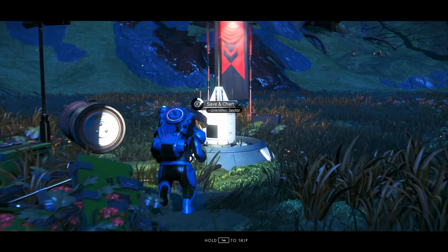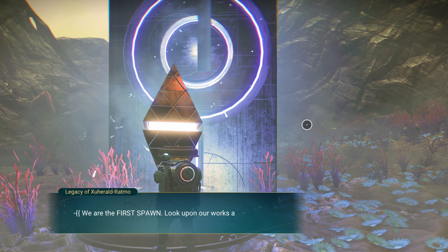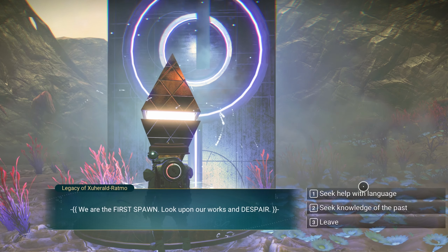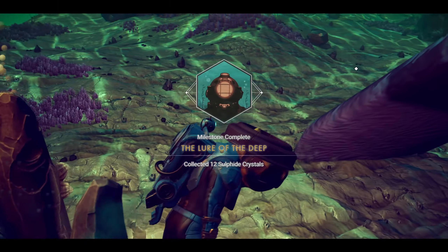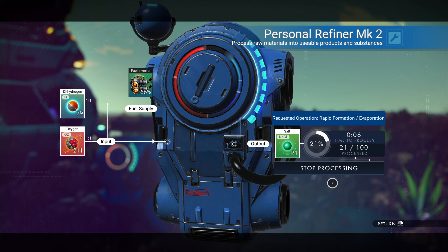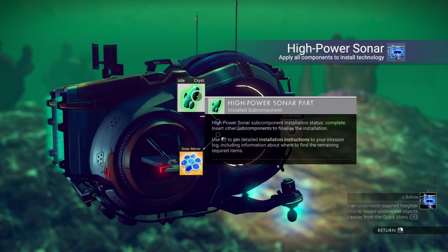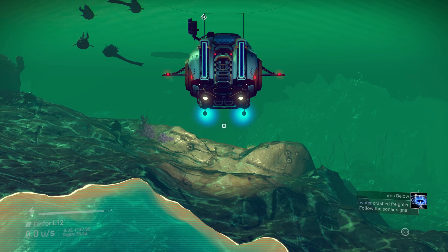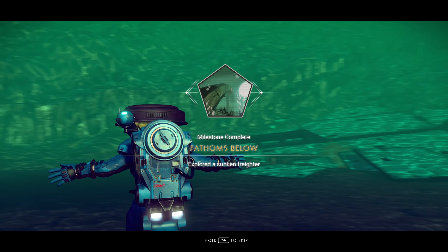Once you activate 12 waypoints, you'll finish the Signs to Nowhere milestone. Discover 5 ancient ruins with the help of a signal booster to finish the Nameless History milestone. Collect 12 crystal sulfides from any planet with an ocean to finish the Lure of the Deep milestone. Mine 100 salt or synthesize it from oxygen and dihydrogen. Build a Nautilon, install a high-power sonar and search for a sunken freighter. Visiting its core will complete the Fathoms Below milestone.